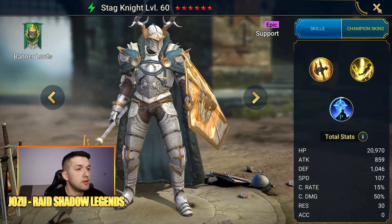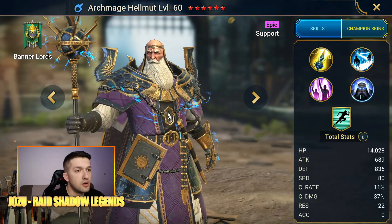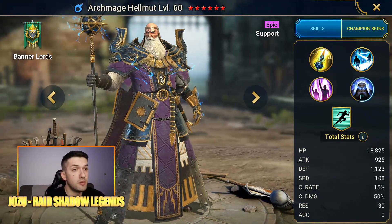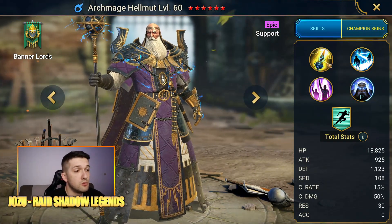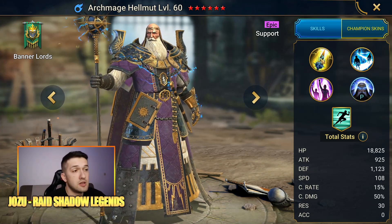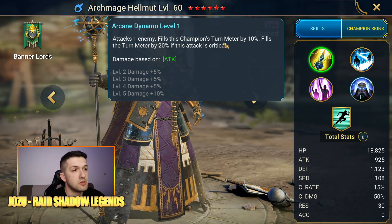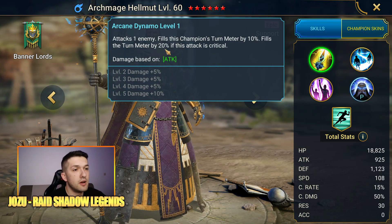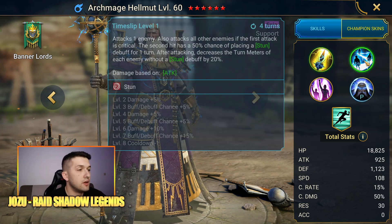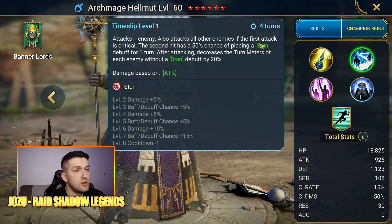The next epic is Archmage Helmed, a champion you can get from Doom Tower — even normal, not just hard — with great base speed. His A1, Arcane Dynamo, attacks one enemy and fills the champion's turn meter by 10%, or 20% if the attack is critical, so you'll want to build him with high crit rate.